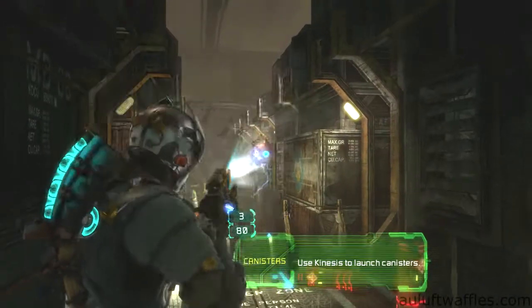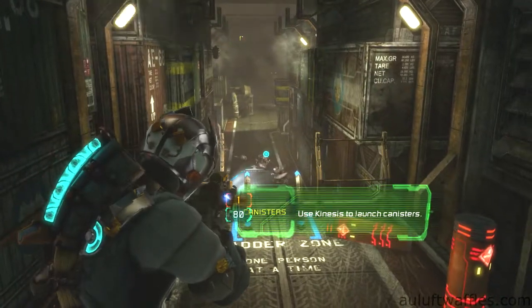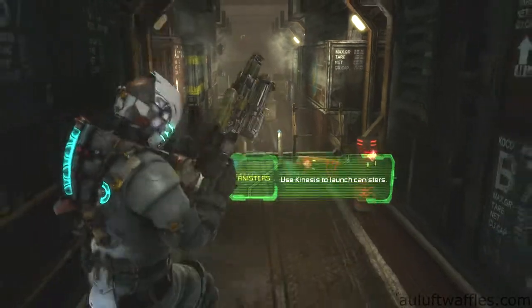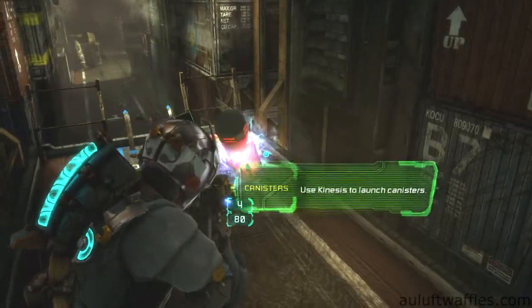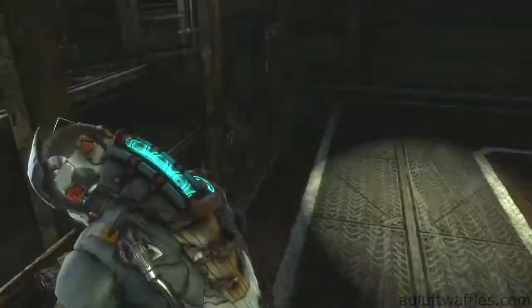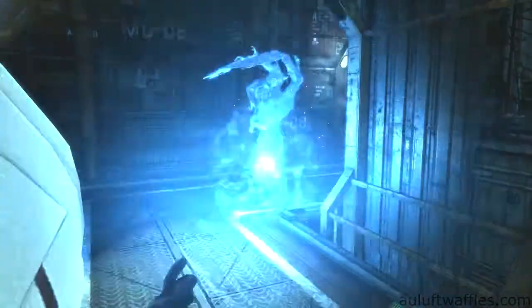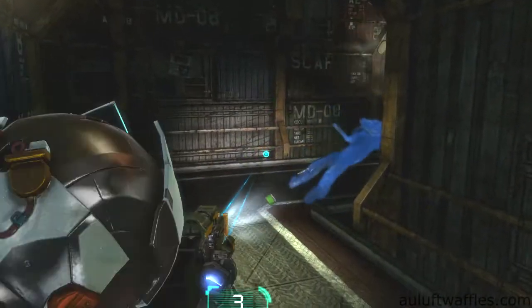The first enemies you encounter are in the cargo room. You can use telekinesis to throw the explosive tanks at the tentacle enemies that spawn, but you don't have to. Once you have taken care of the four enemies that come at you, turn right and turn around the corner for some more loot. Once you've stomped the loot, an enemy will come at you from behind, so be sure to get ready for him and use stasis if required.